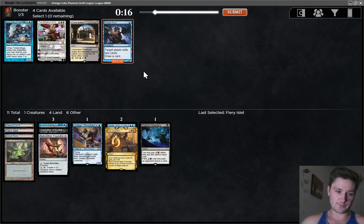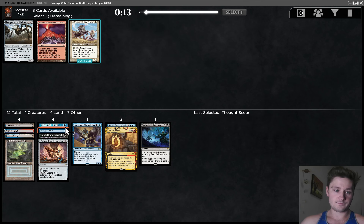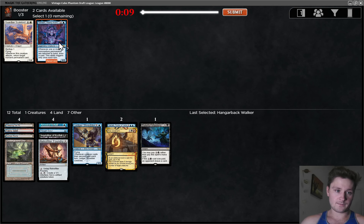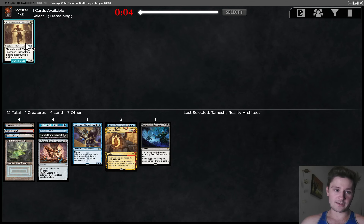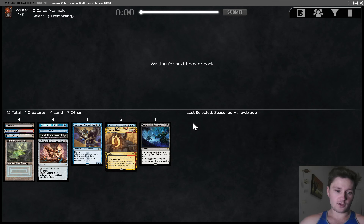Thoughtscour — there's also Trinket Mage, but I think I will take the Thoughtscour here. This finds Retrofitter Foundry, but that's not that good. I want to keep my non-creatures up for Narset. I also want to have one-drops for Ledger Shredder. Don't think we're ever playing either of these, so I'll take Hangerback. And probably some bad white card as the last pick. But great start — very, very good first pack. Good curve, lots of card draw.